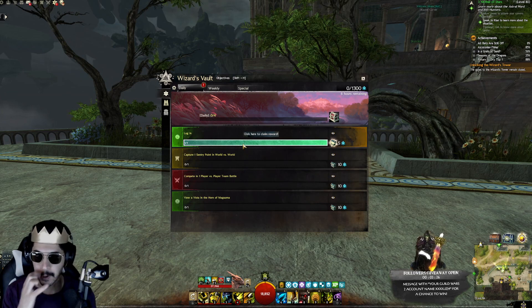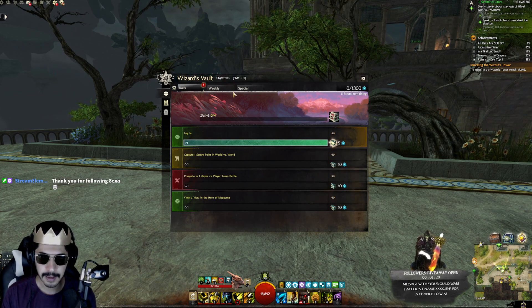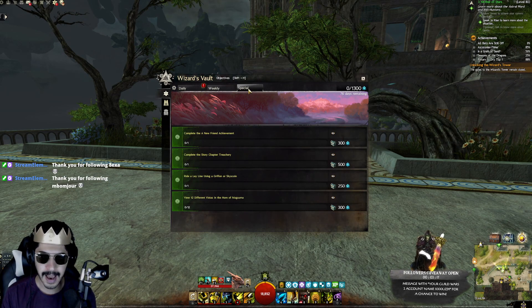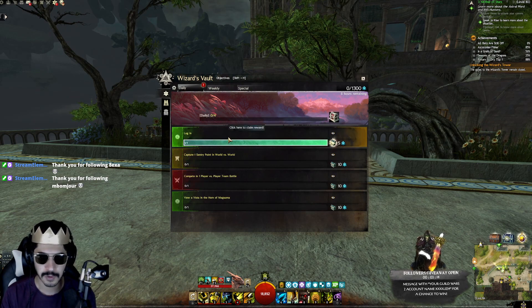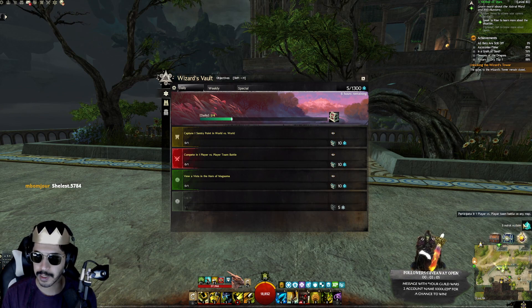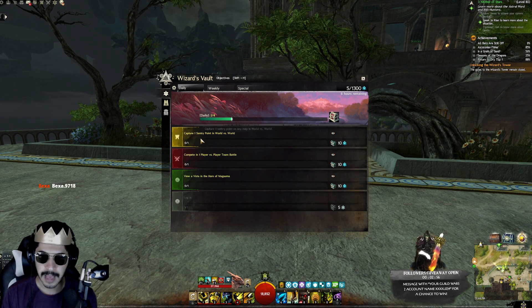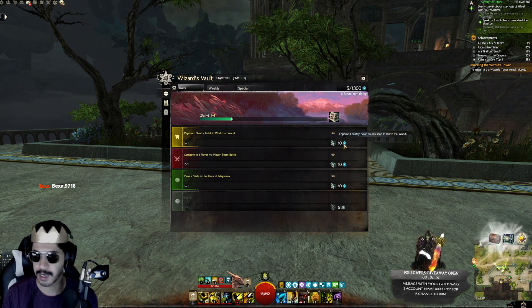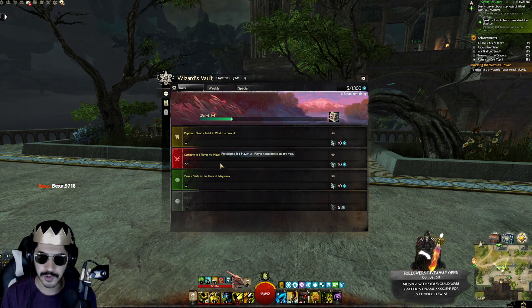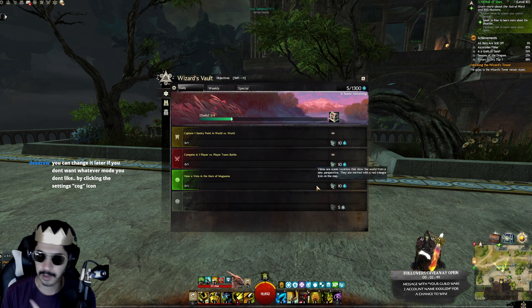Alright, so this is the objectives tab. You can look at daily, weekly, and special objectives. For the daily objectives: logging in gets you five Astral Acclaim — you click here to claim the reward and it stores up top. Capturing one sentry point in World vs. World gets you more Astral Acclaim as well, so you're always receiving the currency.